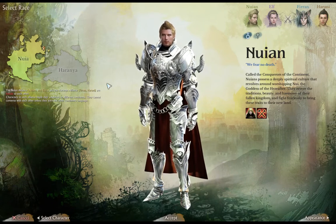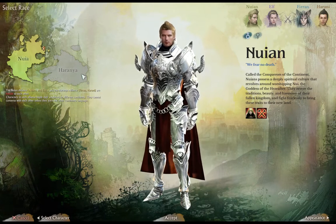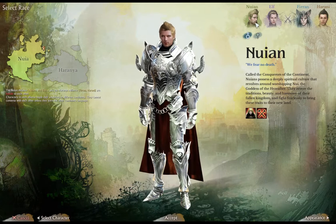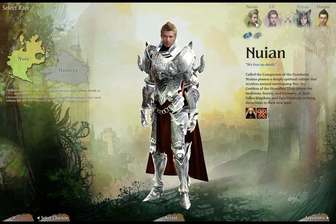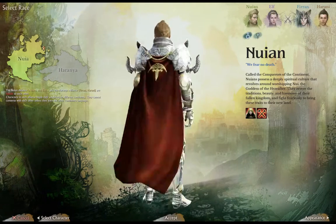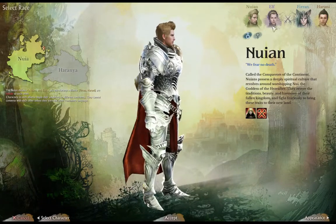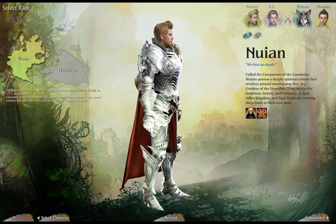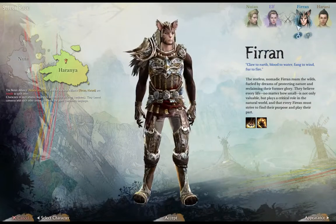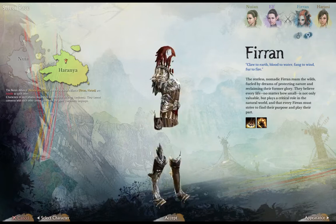Right off the bat I see in the character select screen that there are two factions and two races per faction. So you have this race — I'm not sure how to pronounce it — with the male and female. And then on the other faction you have what looks like a cat-like race, with the male and female.